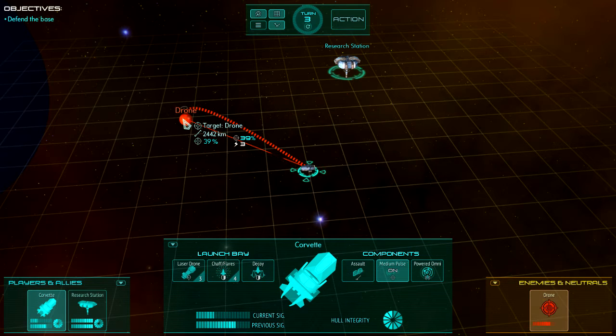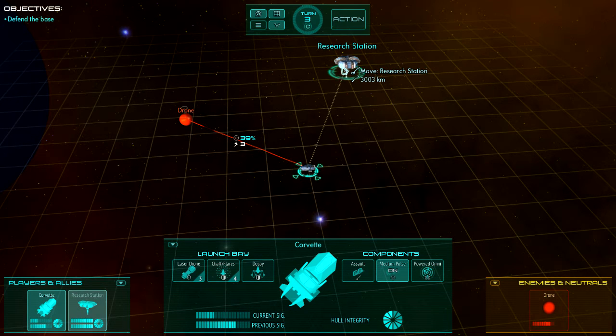When you hover over an object, it shows the default action for that object. For enemies, the default action is to shoot them — so you can see shooting information as you move the pointer over the enemy. Right-clicking turns your shooting plan on or off. If it's one of your own ships, a neutral, or an ally, hovering shows the movement action instead.